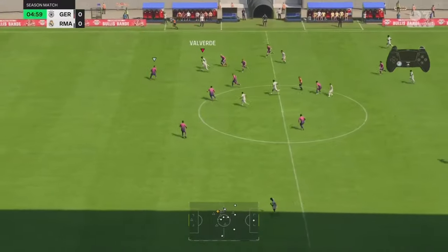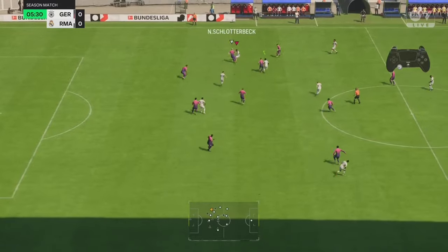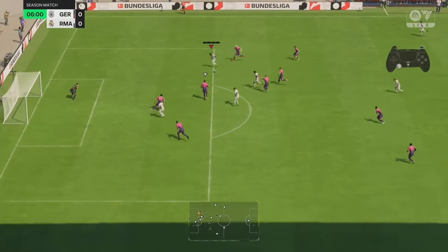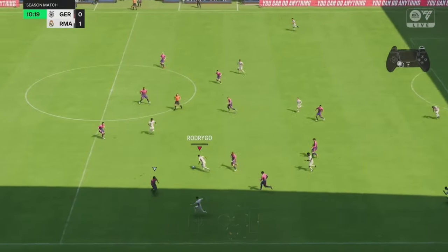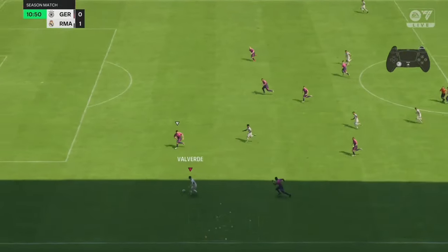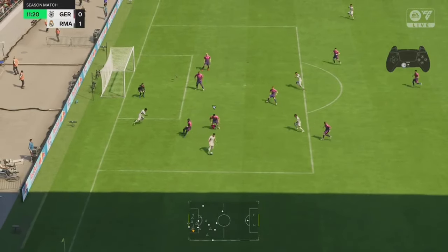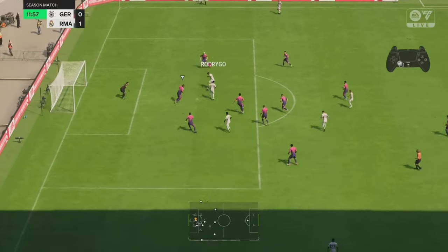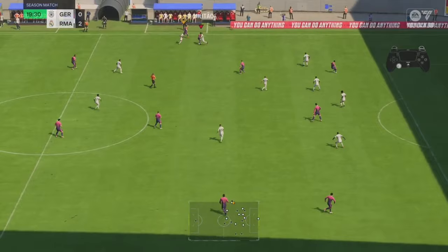I'm gonna show y'all how this plays out. It's a 5-3-2 — you just gotta give your fullbacks time to join in on attack. Just know you got your center mids and your two strikers on stay forward, so you'll be fine. Once you get the ball, just work the transition. We got Valverde here — take our time. You see that center mid? He's gonna stay on the edge of the box, that's where he floats. Just work the triangles and you're gonna be straight.